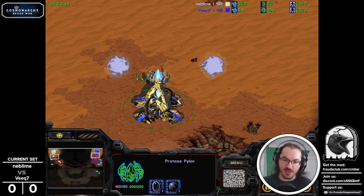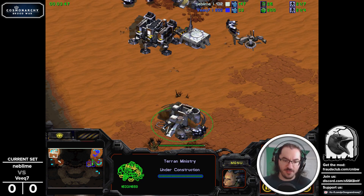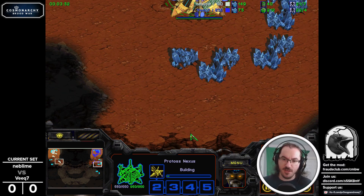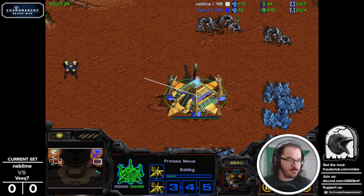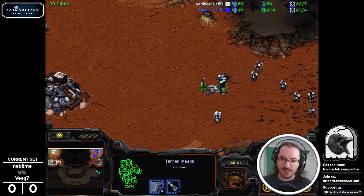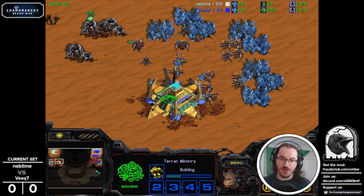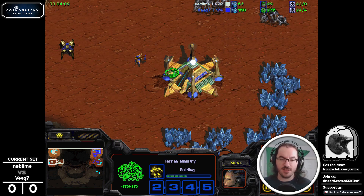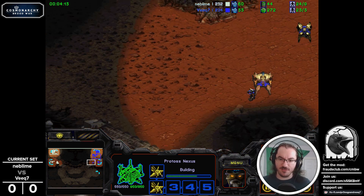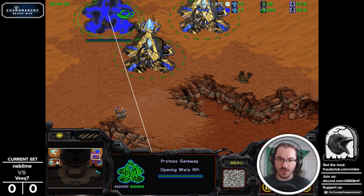We're not really at the stage where we can criticize players for such minor things. Meanwhile, a Fulcrum is added behind the Ministry, so Neblime, true to his form, is not going to be behind in terms of workers. I've been trying to remind myself not to switch the camera very fast between two different locations — trying to be a little more elegant with it.